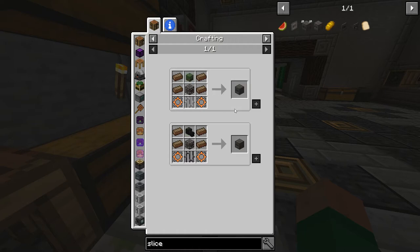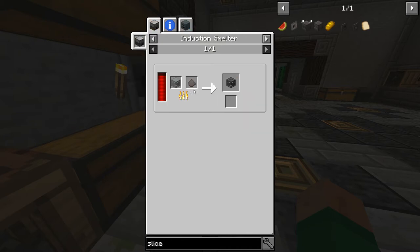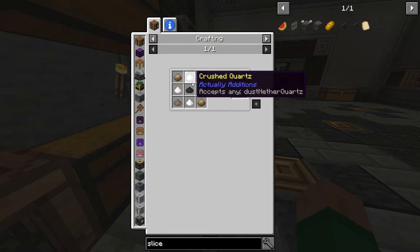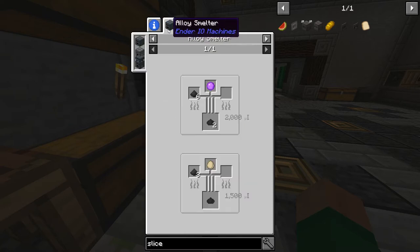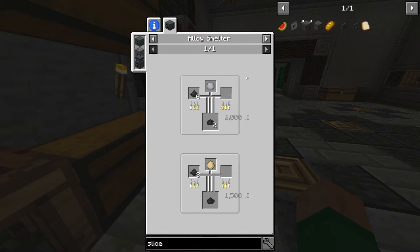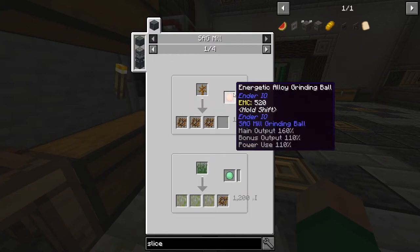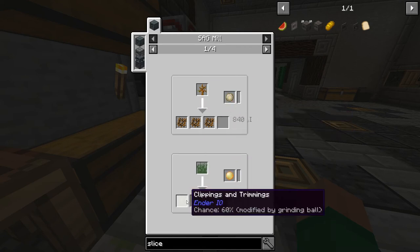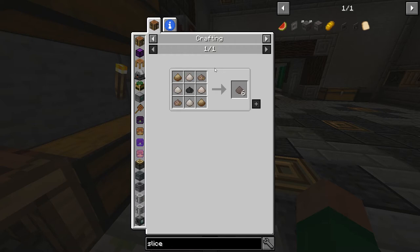The biggest stumbling block here — this stuff is energetic alloy, it's iron and grains of infinity, so nothing super complex. But the soul machine chassis requires a solitune dye blend which requires soul powder and organic brown dye and organic black dye. These are made in the alloy smelter with pulverized charcoal and slime balls.